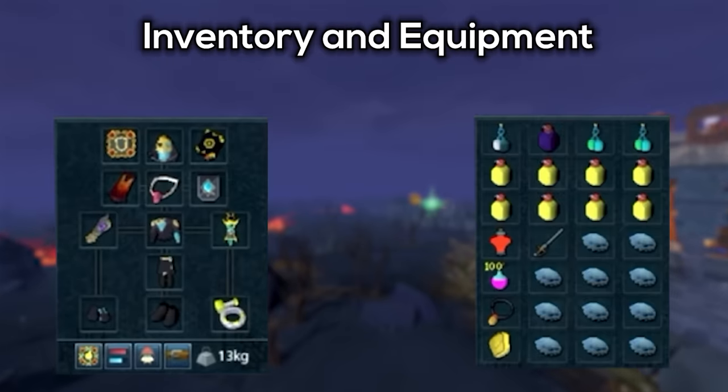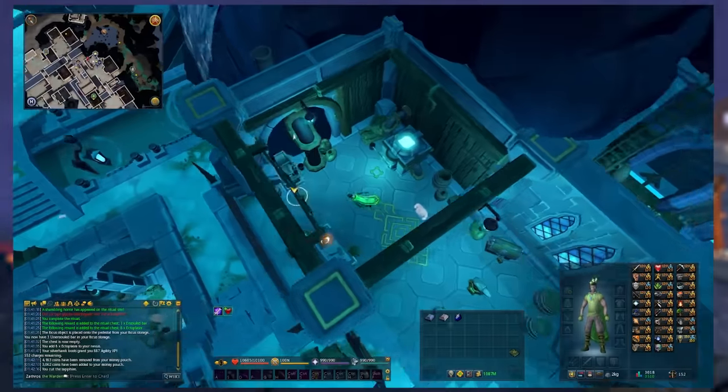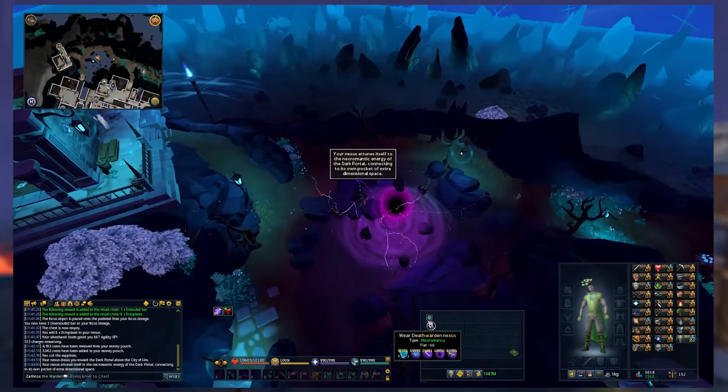As for the preset and the inventory, let's go through it right now. First off, in my pocket slot I've got the Nexus. It's extremely easy to make, and I would strongly recommend making it. If you have the requirements for Vorkath, you have the requirements to make the Nexus, and it will take you about two minutes. This is just going to hold all of your Necromancy runes and your Ectoplasm, making room for more food.